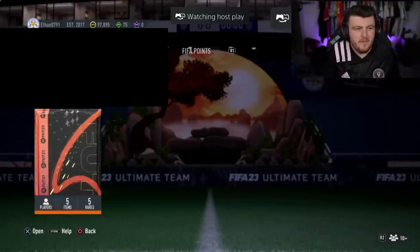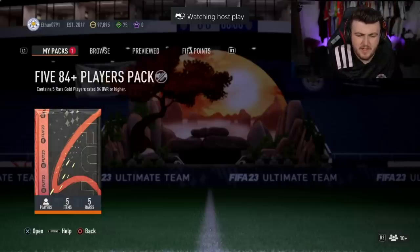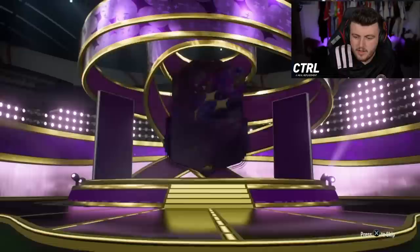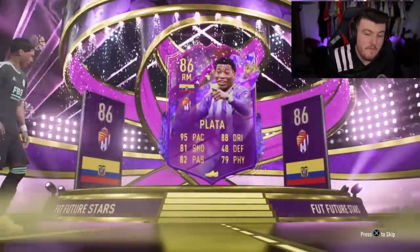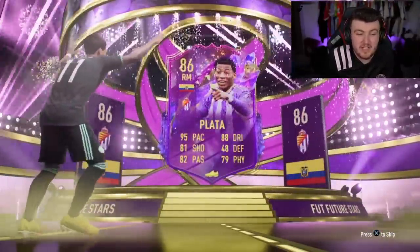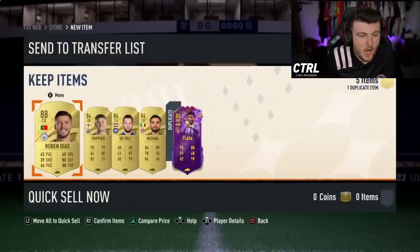84x5 for Ethan. Come on, let's get a Future Star. We've had Souza so far, let's get an Enzo. Future Stars Plata! I did ask for one and we did get one, so can't complain too much. What else have we got? Anything else? 88 Rubendisch as well. Not bad. Trippier, De Vries and Insigne.